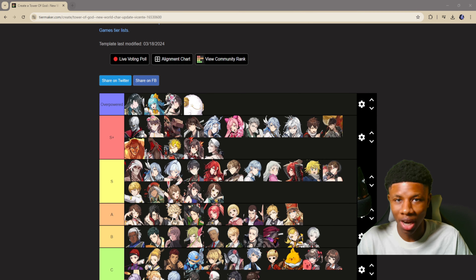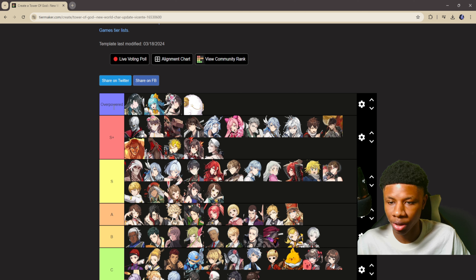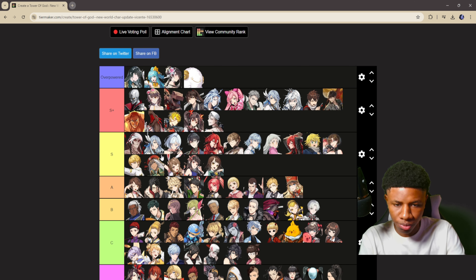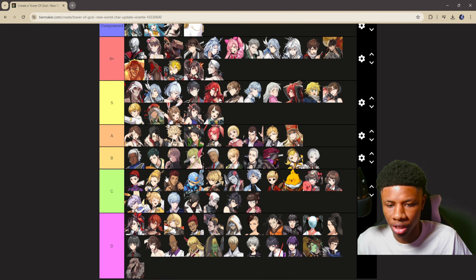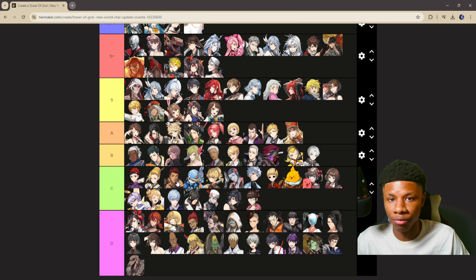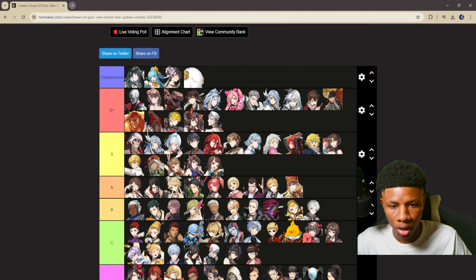Welcome back to Tower of God: New World. In today's video we have a huge update to the tier list. We now have an overpowered tier added for units like Kaiser, Hyera, Yiwa SR Plus, Yiwa, and Punisher In. We also have brand new placements for these characters, and since we have the SSR Revolution Phase Two, pretty much every single SR unit received a major buff, so their placements on this tier list change.